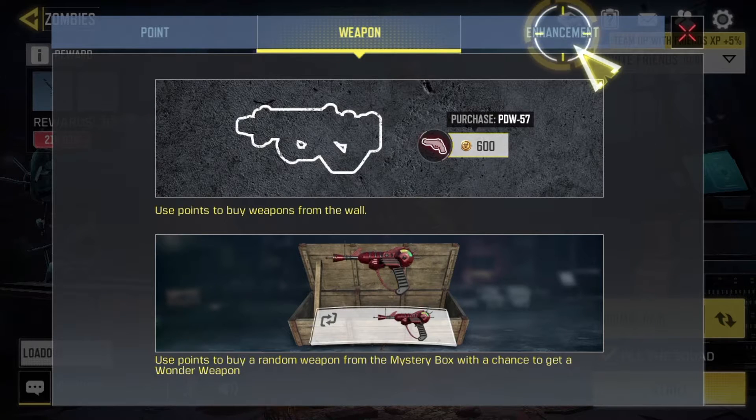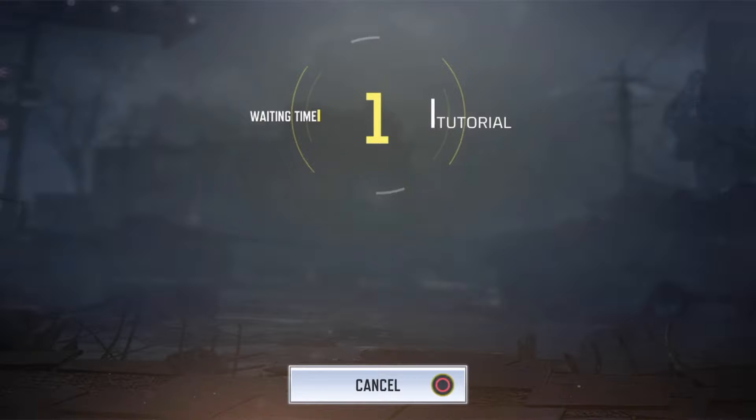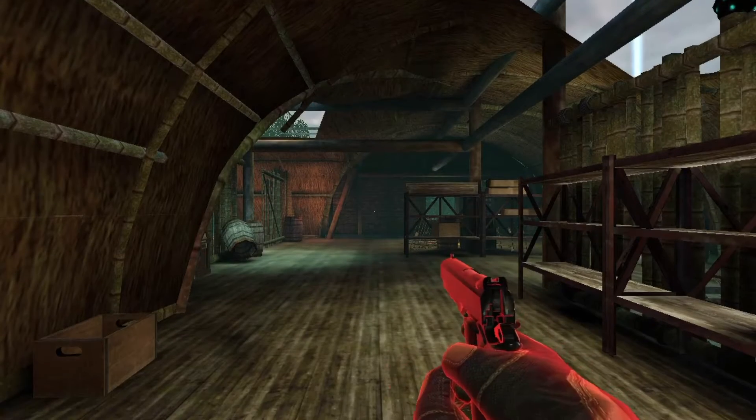Yeah, I know you buy things off walls and boxes. I don't want to select the tutorial — really, I have to select it? Then why is there even a button to select it? Oh, it's going to start a game and then teach me how to play. This is what I meant by this game being full of tutorials.